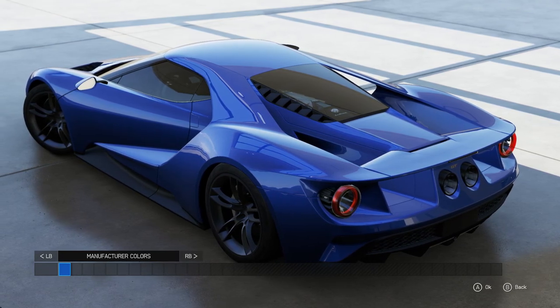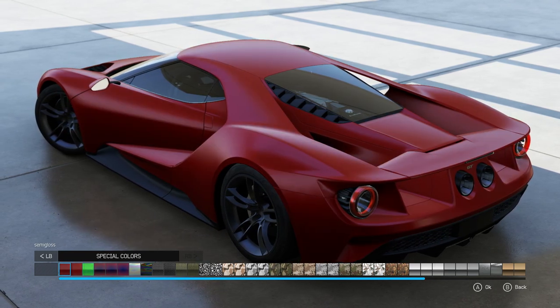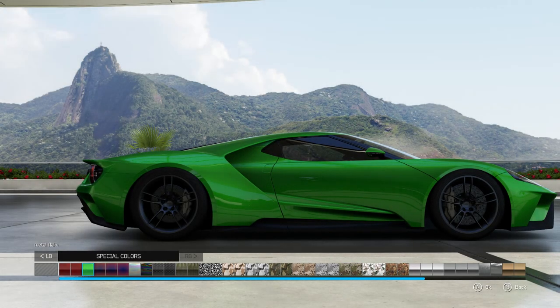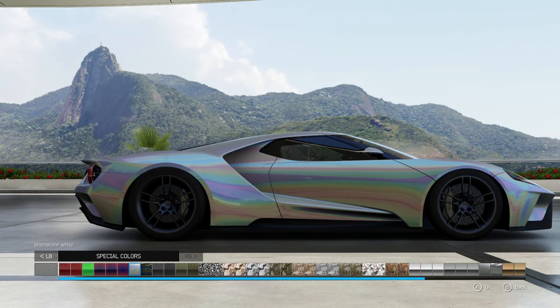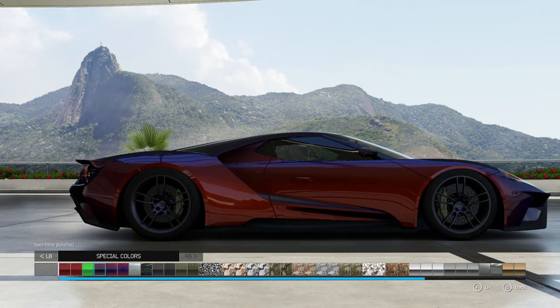Since we're maxing this thing out, first thing we're gonna go ahead and do is find some other color to paint it — whether that be a matte, a semi-gloss, or some kind of crazy metal flake or something like that. We'll see, because I know we can adjust the color later, but if we find something in here that just looks really good, I might actually stick with that.